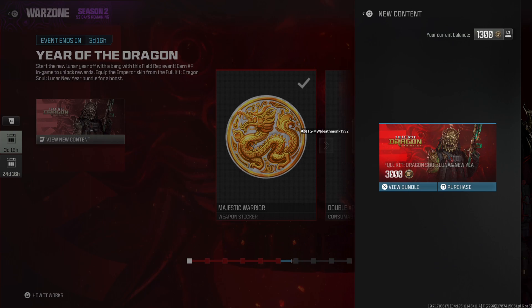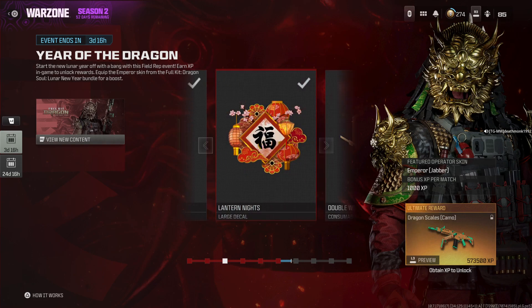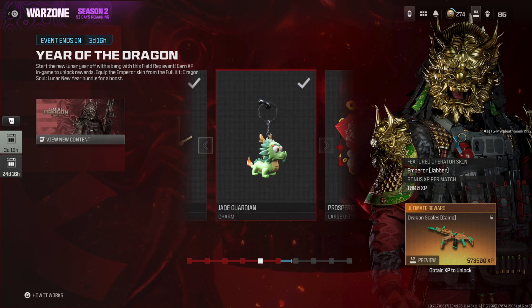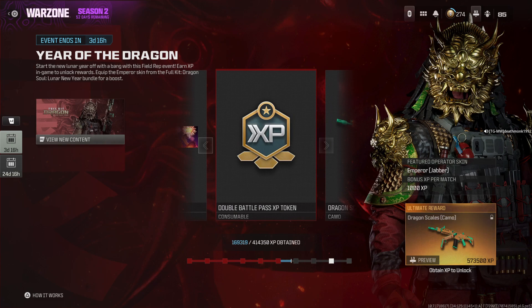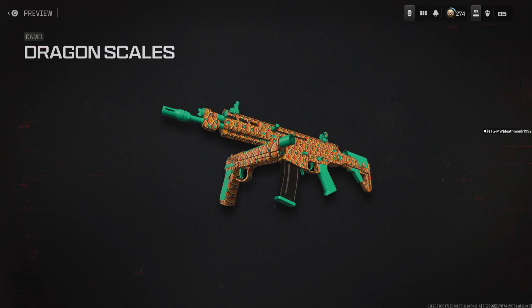If you use that specific skin while playing games, you can actually get an extra 1,000 XP per match. There's also the Majestic Warrior weapon sticker, Double XP token consumable, Lantern Knights large decal, Double Weapon XP token, Jade Guardian charm, the Prosperity Enhanced large decal, Gilded Emperor emblem, Dragon Score calling card, Double Battle Pass XP token, and finally the Dragon Skills camo. That's just over 573,000 XP there.